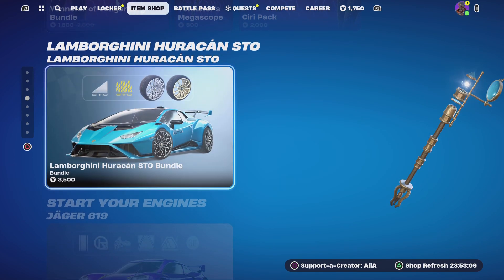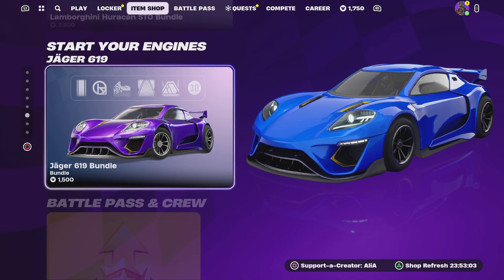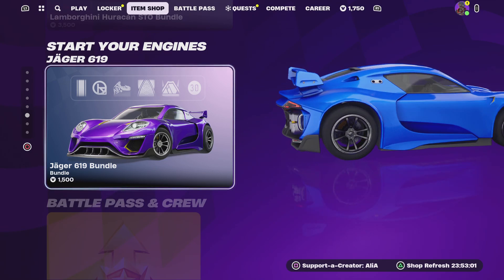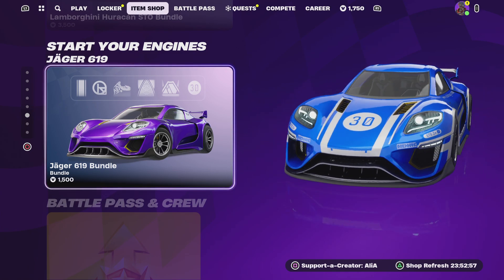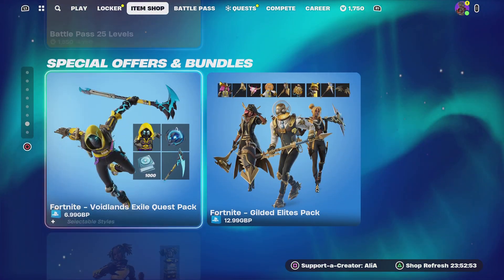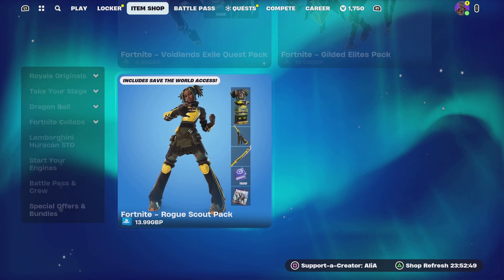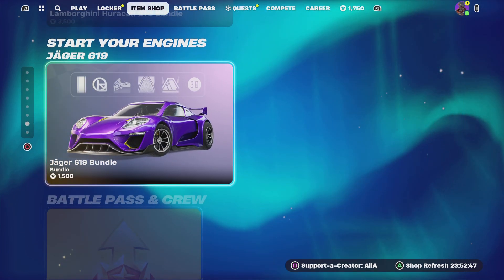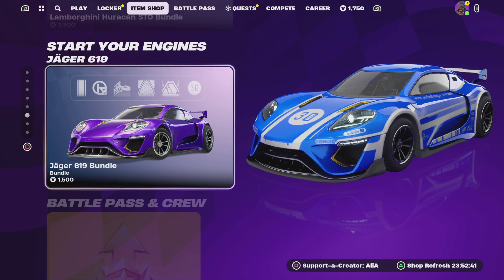Moving on to the rest of the item shop — we still have the Lamborghini Huracán STO. We've swapped the Diesel bundle out for the Jaguar 619. Some people were asking when this was going to come back — now you've got it. Moving on to special offers and bundles — not really the best item shop, but it picked up a bit. We got the return of the Jaguar 619 bundle and some Witcher items, so the item shop is picking back up a bit.